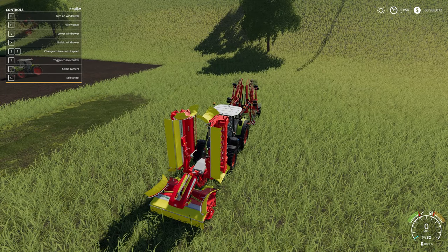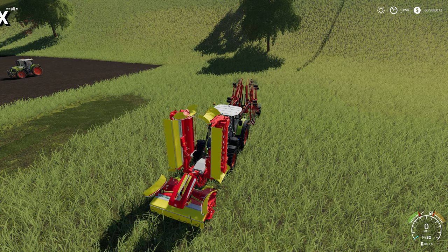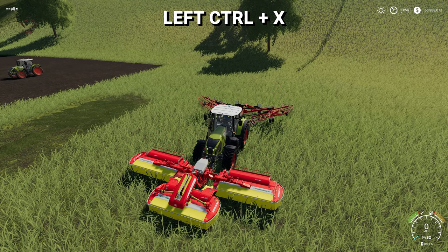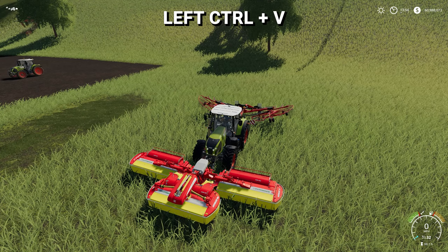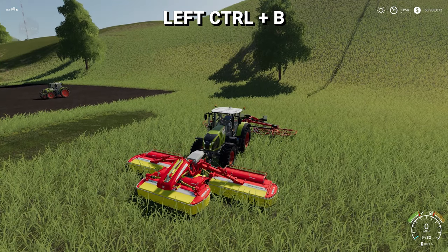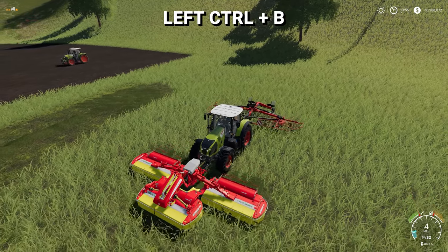So again, this is not showing up in the F1 menu, so you're not going to get prompted on how to do this. But basically, pay attention - we're going to use Left Ctrl X to unfold everything, Left Ctrl V to lower everything. There we go. Left Ctrl B to turn everything on, and off we go.